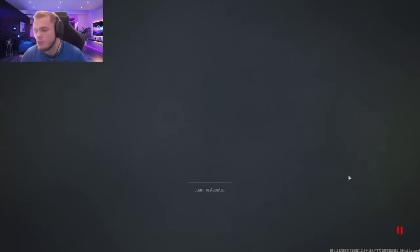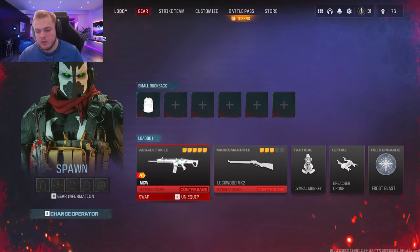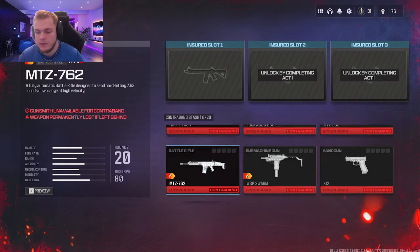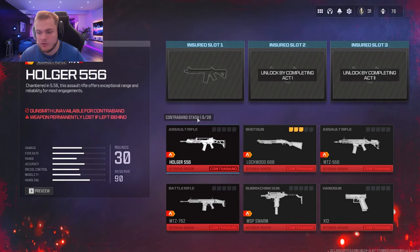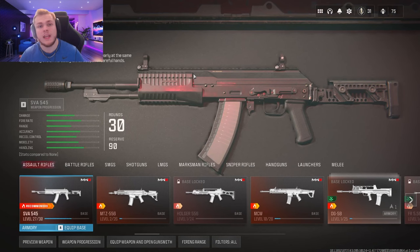To start things off, make your way over to the Zombies area, which is on the main menu. From here, click the gear icon at the top and use whatever weapon you want to level up that you have unlocked. You can use one of the contraband stash items they give you, or you can use an inured weapon — any weapon you want.